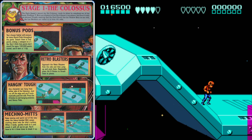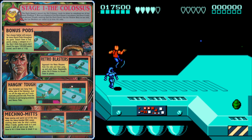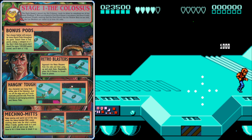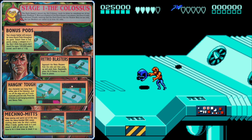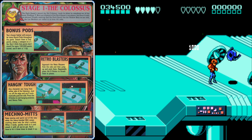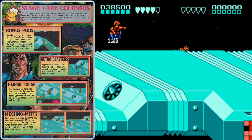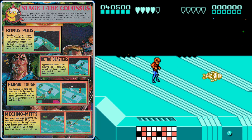As we get started, make sure to break those pods whenever you see them. Even if they just contain points, for every 100,000 points that you score, you'll get an extra life. That red tablet will make you temporarily invincible, which will be useful when fighting the Retro Blaster enemy. By the time two Retro Blasters come out, the invincibility will have worn off, so make sure they're both on the same side before you attack one so you don't get hit by the other's lasers.